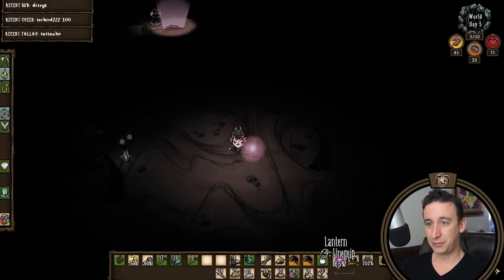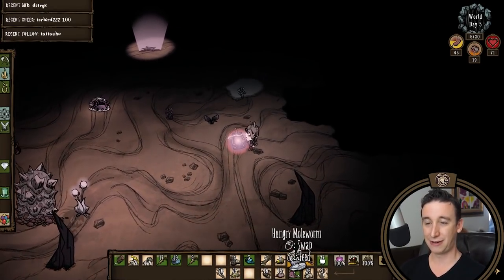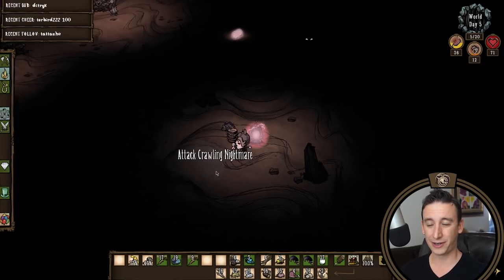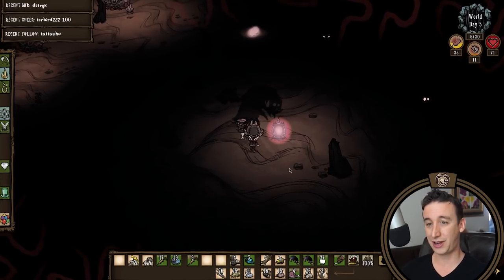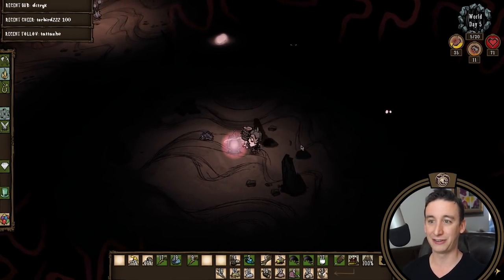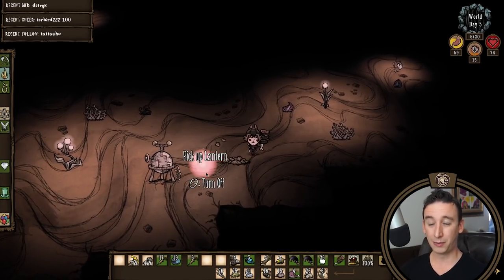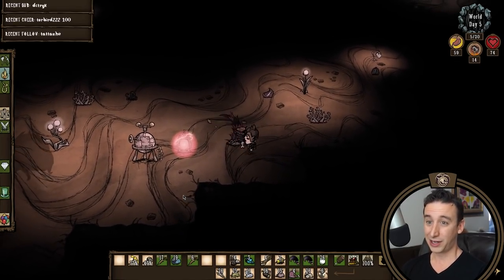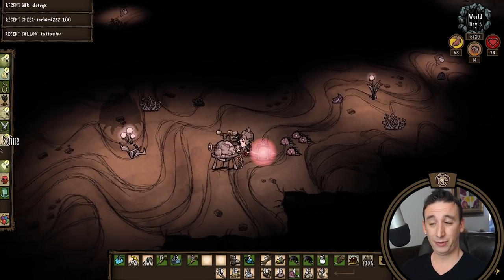Day five I spotted the lichen biome. It is the nightmare phase so I can't just run face first in right now. I gotta be really careful of shadow creatures as Wes. I need the nightmare fuel so I'm just gonna hang by the perimeter and fight shadow creatures until the nightmare phase ends. Also I need to go find a depth worm and as soon as I spot one I throw down the alchemy engine. We're gonna kill the depth worm and we're gonna make our moggles. Moggles are gonna be really important for Wes.